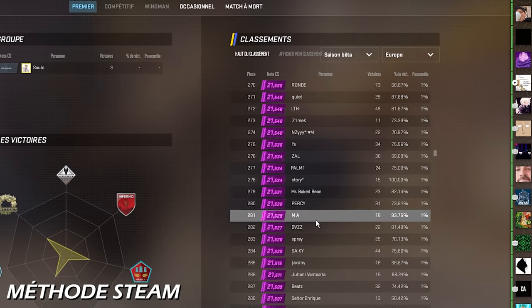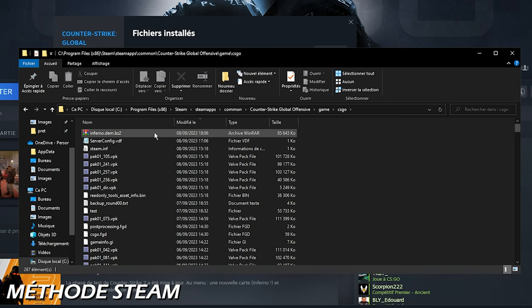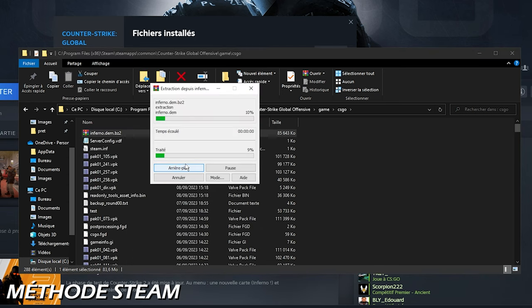Encore merci à Man de m'avoir éclairé sur cette partie, sinon j'y serais encore. Maintenant, il va falloir décompresser les fichiers — personnellement j'utilise WinRAR : clic droit, extraire ici, et on est bon.